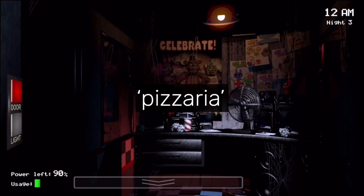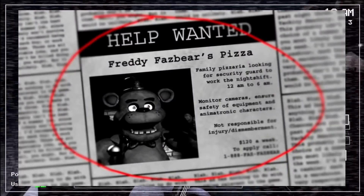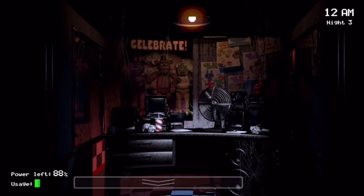Pizzeria. When FNAF 1 was first released, the help text displayed when you start a new game misspelled the word Pizzeria as "Pizzeria" with an A. This has since been patched.